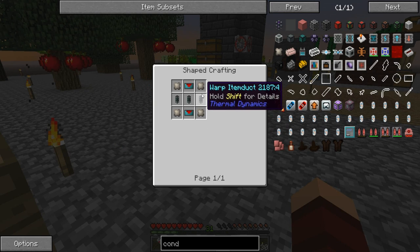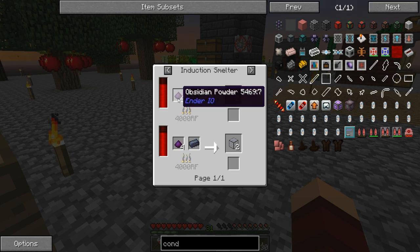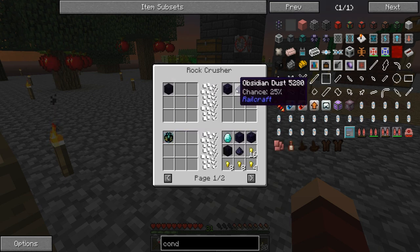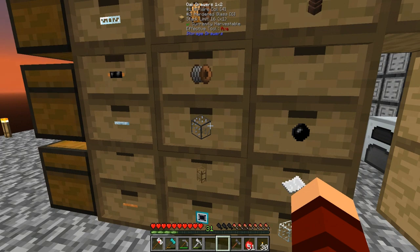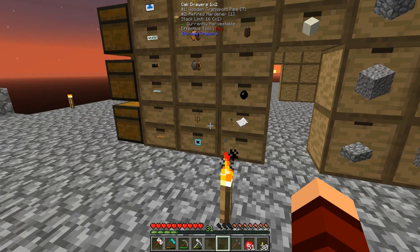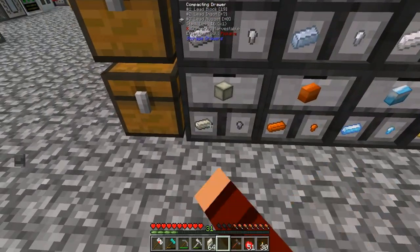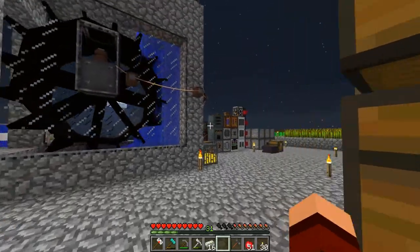We're also going to want to make these, so we're going to want tin plates, glass, and hardened glass. Hardened glass is pulverized obsidian powder and lead. With the obsidian we can use this - if we grind it up we get that, and if we regrind it we actually get some more. We've got ourselves six hardened glass - I thought we had more than that. Let's go ahead and grab ourselves a little bit of lead, like 16.